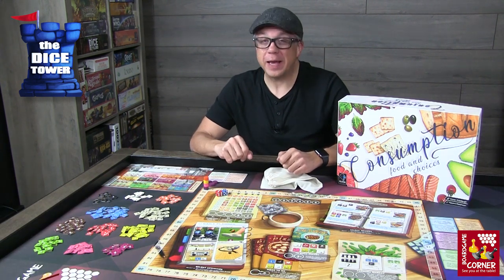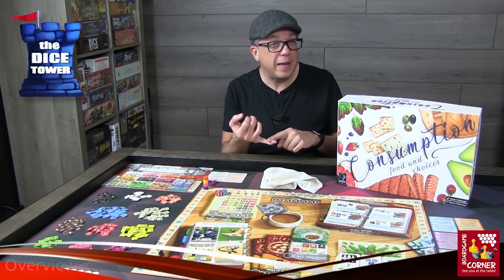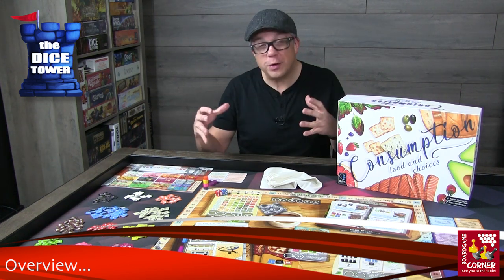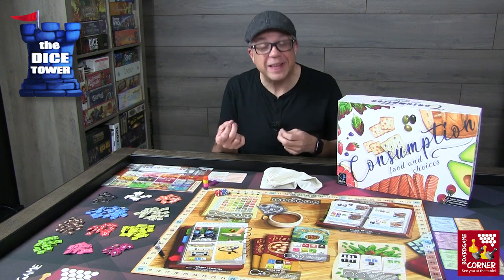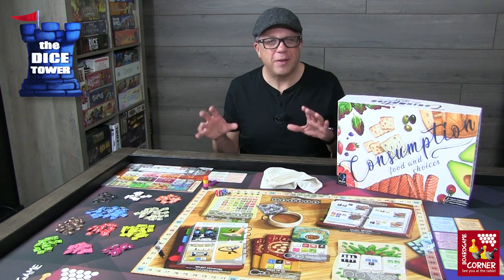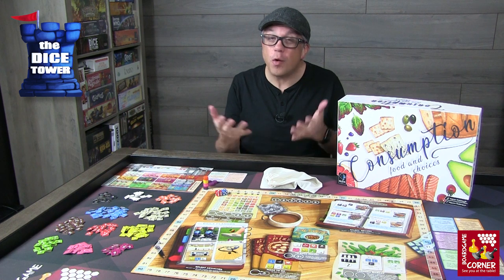Welcome back to our Dice Tower preview. I'm Mark and today we're taking a look at Consumption: Food and Choices. Consumption is brought to you by Colossal Games, it's for one to four players, ages 10 and up, and games range anywhere from 60 to 120 minutes. In Consumption you will balance your food intake versus activity level, go shopping for certain types of food to create amazing recipes, and maintain a healthy activity level to stave off all kinds of diseases. In the end, your victory points will reflect your overall health.